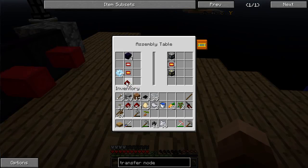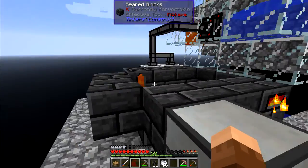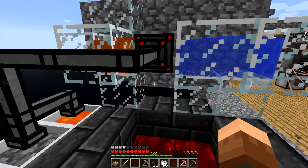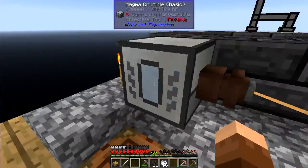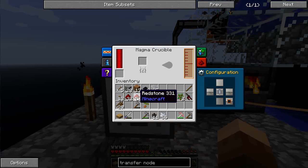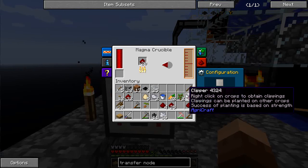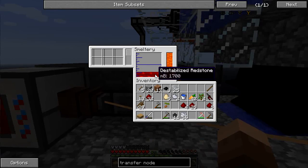Let's do a chunk of redstone chipsets because I know I'm going to need those — let that tick away. Over here I created another world interaction upgrade, hooked into a transfer node into a cobble gen, which is feeding crucibles, which is then pumping lava into a second Tinker's smeltery, which is hooked up to this magma crucible into a smeltery drain. So any time that I burn material in the magma crucible, instead of building up in the internal inventory it's now pumping directly into the smeltery.